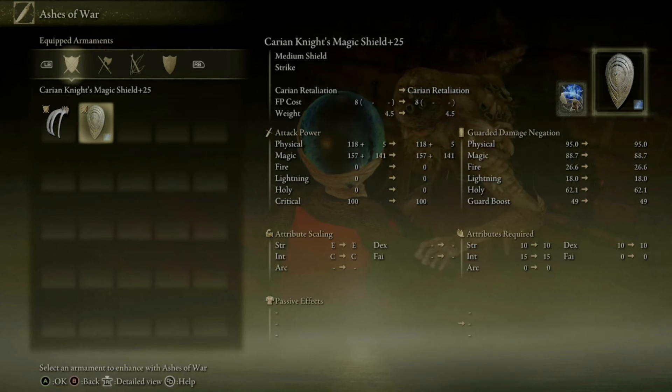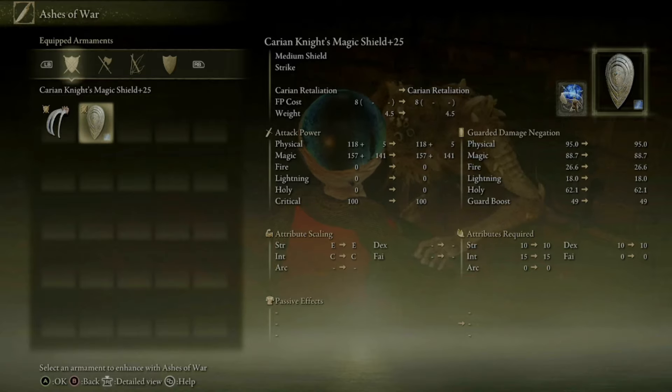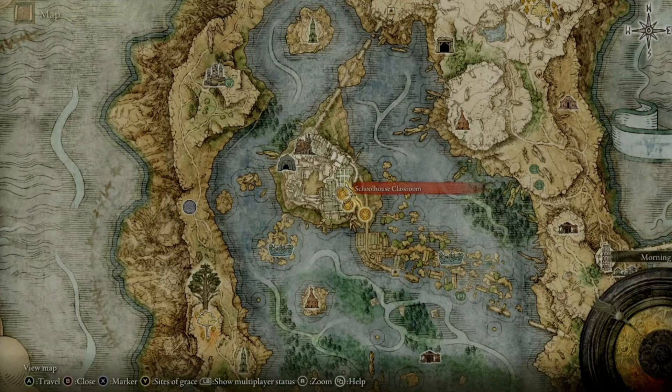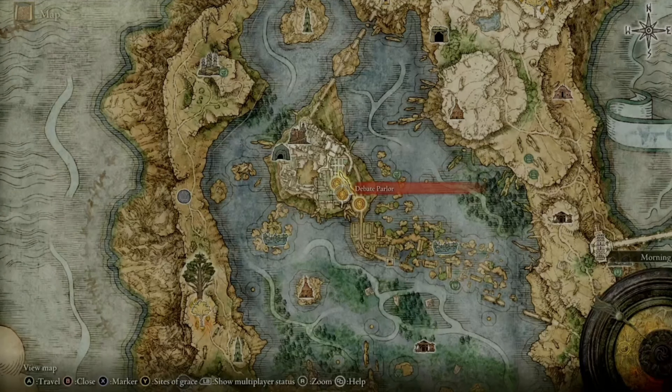Step three: add the Retaliation Ash onto a shield. I highly recommend the Carry-On Knight Shield because it comes with base magic damage, and you're going to add the magic version of the shield to get the most amount of magic damage. If you don't know how to acquire the shield, it's just normal game progression — defeat the boss of Lurania. Get there by starting at the debate parlor, running straight ahead, going to the right, going to the other side of that section, then going up, passing two balls, and killing a Carry-On Knight. That will give you the shield.